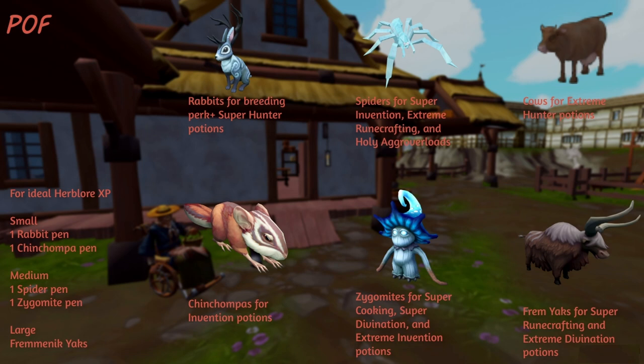One of the biggest sources for both Farming and Herblore experience is your Player-Owned Farms. If you're looking to set this up for ideal Herblore experience, in the small pens: one pen of rabbits for the breeding perk and super hunter potions, and one of chinchompas for the invention potions. In the mediums: spiders for super invention, extreme runecrafting, and holy aggro overloads. And the other pen of zygomites for super cooking, super divination, and extreme invention potion. In the large pens: cows until you have yaks, then yaks forever. The cows are for extreme hunter potions. The yaks — specifically the Fremennik yaks — are for super runecrafting and extreme divination potions.